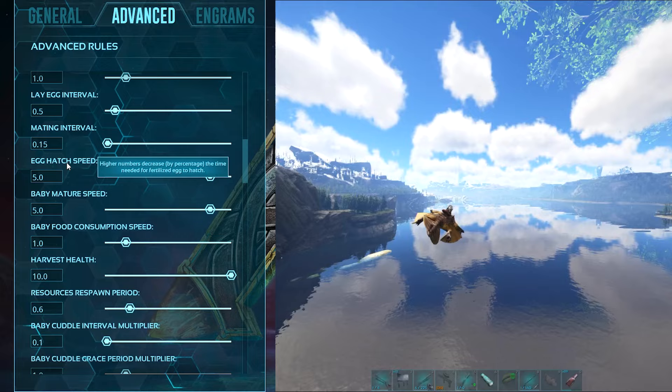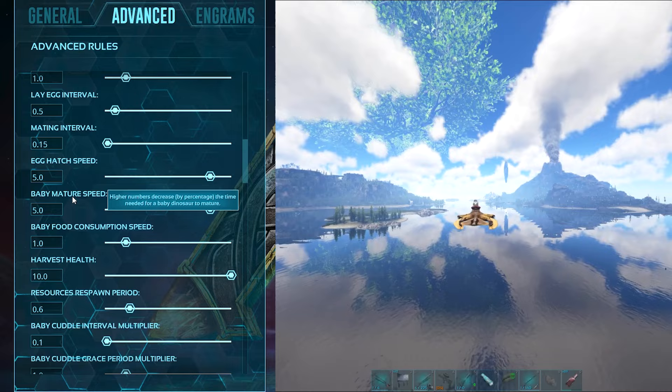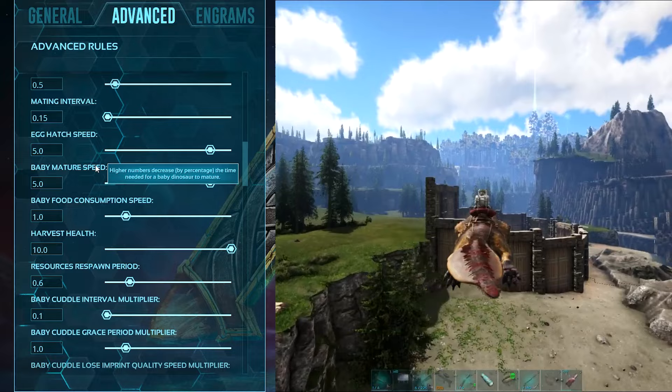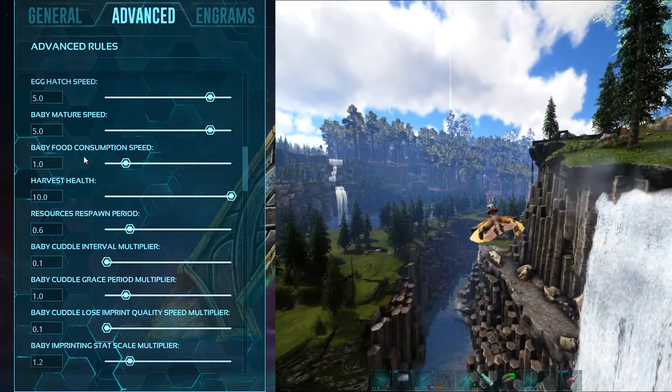Baby mature speed is set to 5. I don't recommend changing this much because it messes with the imprinting. At 5, it's a reasonable, slow-paced setting — you already have the baby, and you just have to wait for it to grow up, which takes around 1,000 seconds or so. It also allows your dinosaur to be imprinted at the correct values and times so it doesn't break the imprinting system, since lining up imprints is very difficult with faster settings.